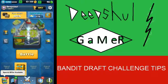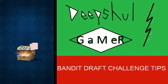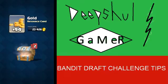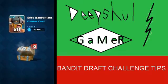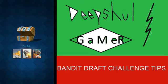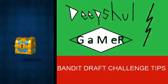Hey everybody, what's going on! Today I'm going to give you some Banded Draft Challenge tips. First, let's open all our chests — got some gold, a rocket, and barbs. Okay, that's fine. Next is our golden test.